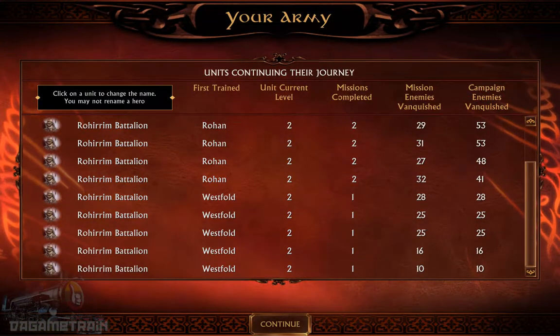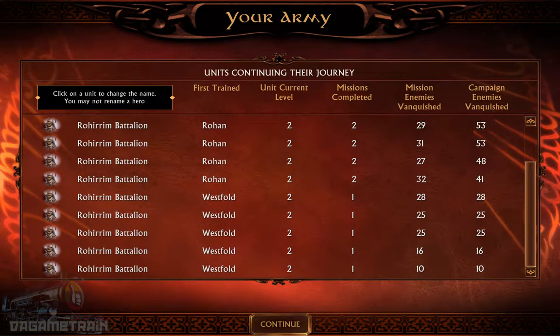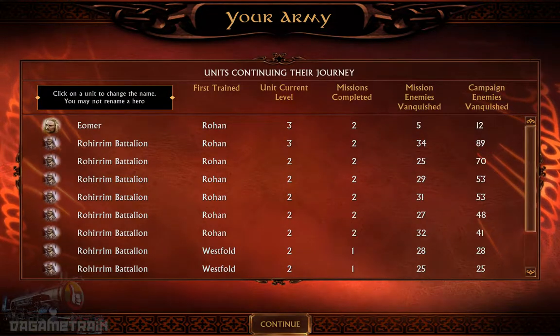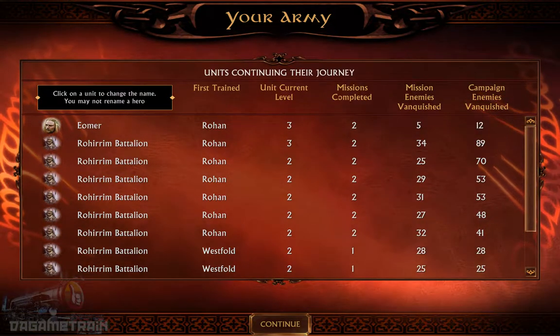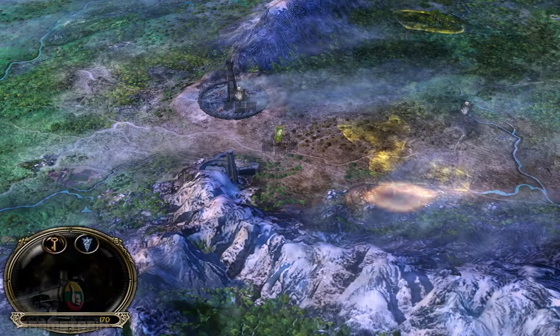There are all of your units. You can see where they were first trained, their current level, how many missions completed, how many units killed. It's pretty cool. You can also rename some of the units, but why? That's not necessary.